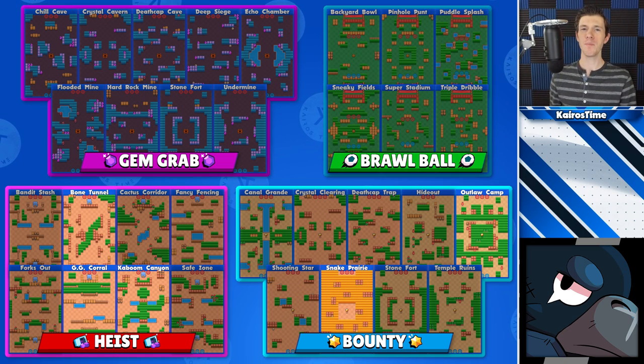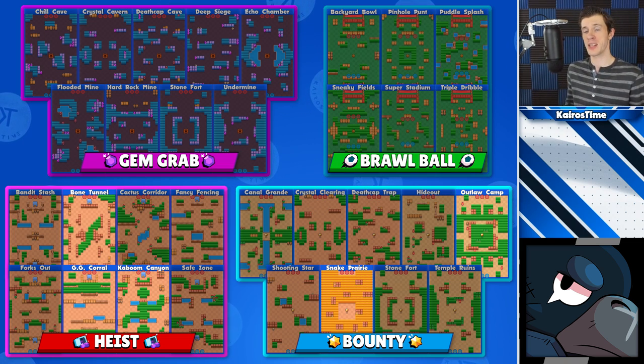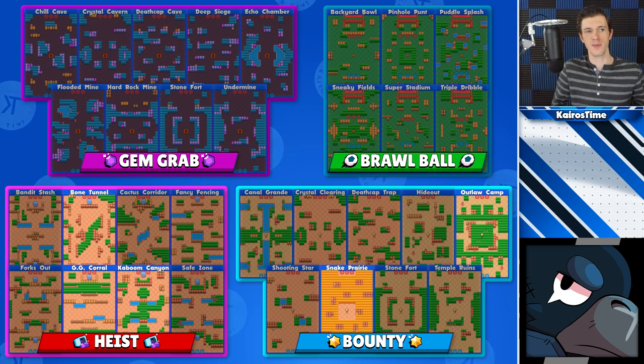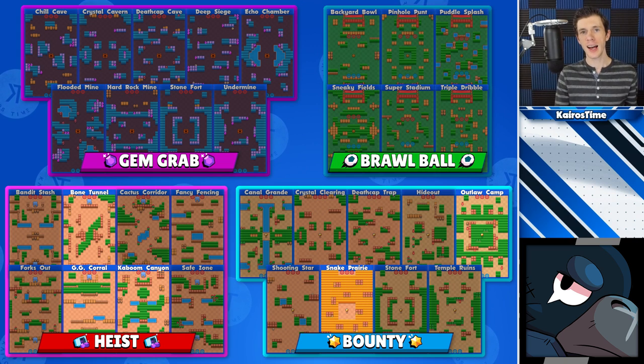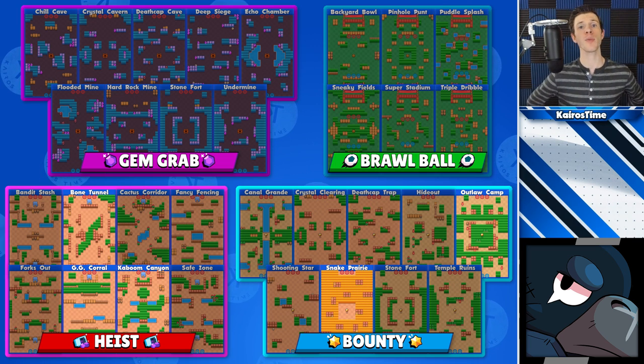Crow does his best with a medium to low amount of walls on a map. Because of his poison, he thrives on maps with a decent amount of grass — brawlers hiding in the grass just get ticked with poison, so you can see where they are. I wouldn't solo queue with Crow in Gem Grab or Brawl Ball. For Heist, you can jump into solo queue on Bone Tunnel, GG Corral, or Kaboom Canyon. For Bounty, you can jump into solo queue on Outlaw Camp or Snake Prairie.